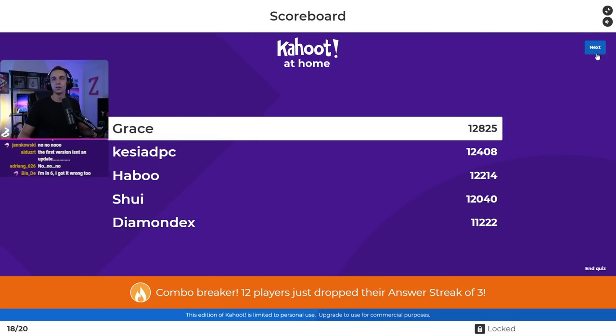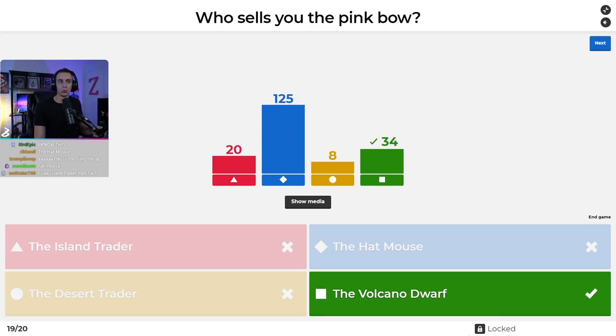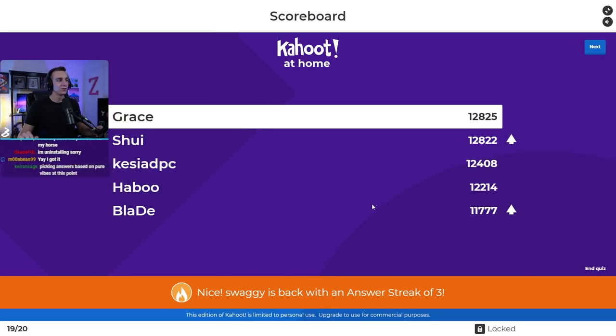Question nineteen: who sells you the pink bow? Is it the Island Trader, the Hat Mouse, the Desert Trader, or the Volcano Dwarf? It's the Hat Mouse — there's a 25% chance it shows up in his stock. I've never seen it there before. I was going through random wiki pages and found the pink bow and was like, Volcano Dwarf? Only 34 people getting it right. Blade returns to the top five — fourth and fifth are Haboo and Blade, Kessia in third, Shwee in second, and Grace in first.